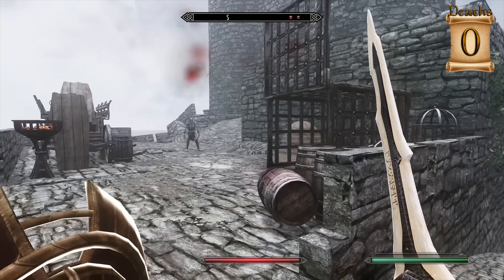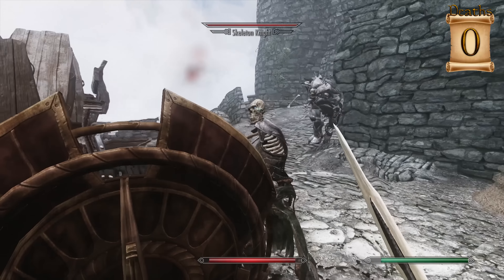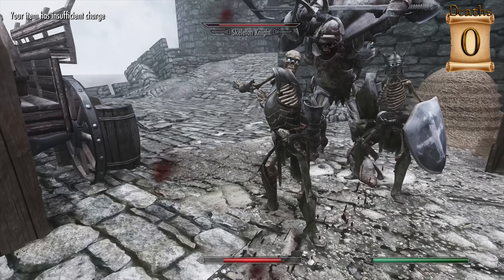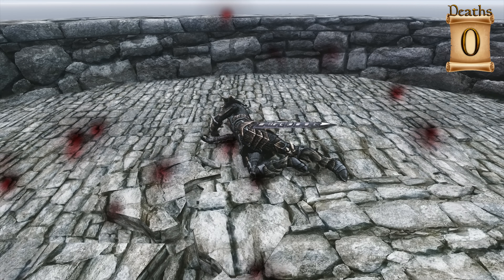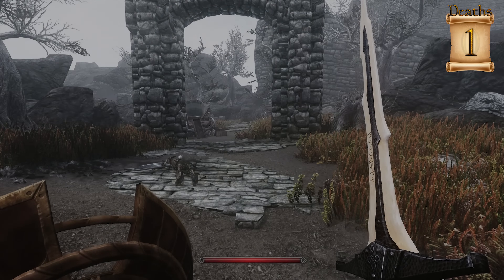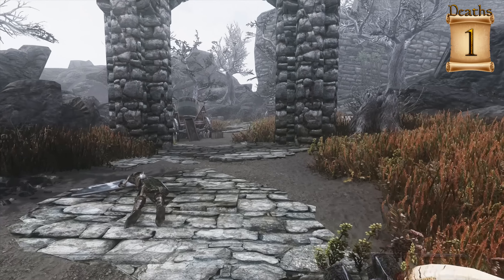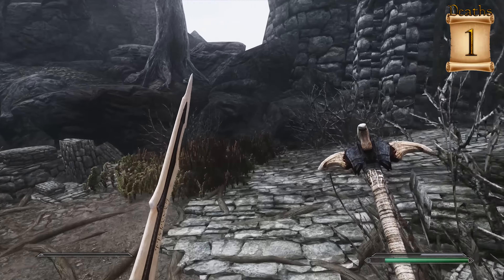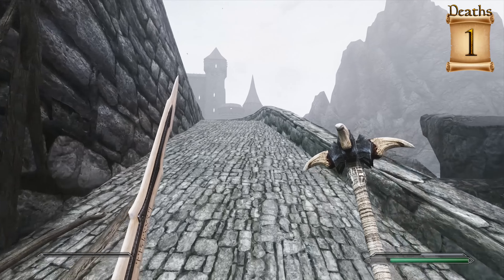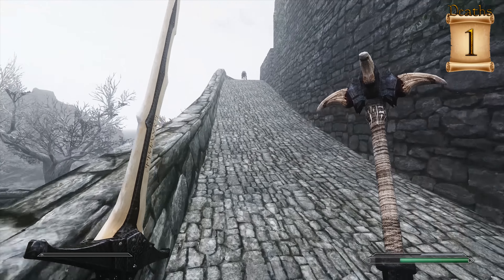If I turn on the compass right now, we can see all these enemies over here. I pulled out Spellbreaker on accident. Oh crap — how did I get one-shotted? I'm just in shock still. I need to be more careful apparently. I'm still completely flabbergasted as to how that happened. I have no idea how I just died in one hit.